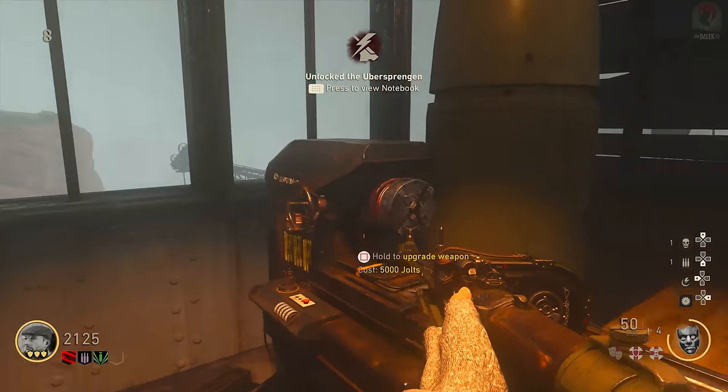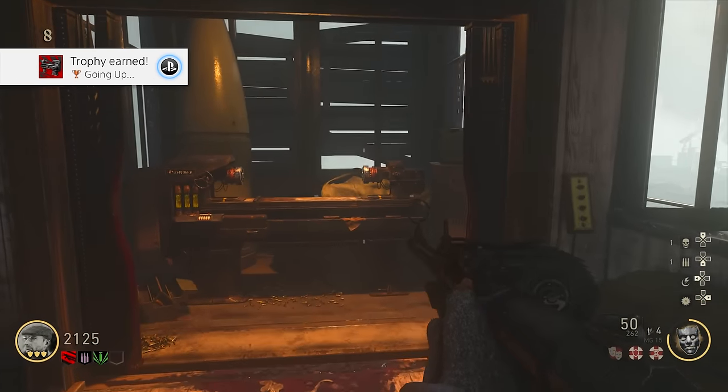Once all batteries are inserted, you'll notice an elevator shaft will suddenly pop up and the Pack-a-Punch machine will be there waiting for you. It's as simple as that — Pack-a-Punch away and enjoy your upgraded weapons.